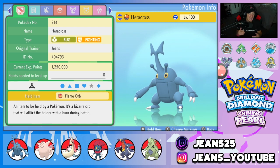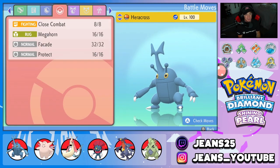Let's get started with today's team preview, starting off with the one and only Heracross — a very cool Pokemon but definitely a glass cannon. He's either going to take out a Pokemon in one shot or get taken out in one shot. We have the Flame Orb as his item to trigger Guts as its ability, and we're rocking Close Combat, Megahorn, Facade, and Protect.